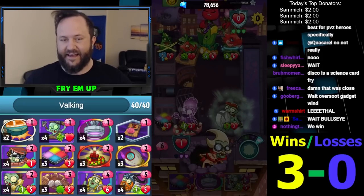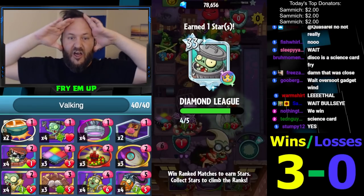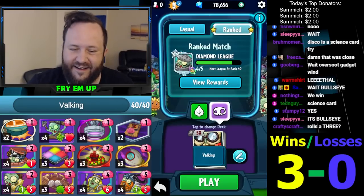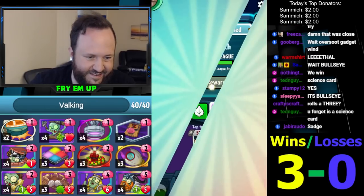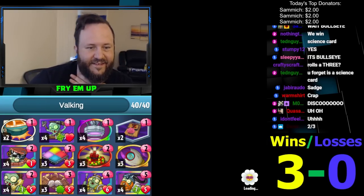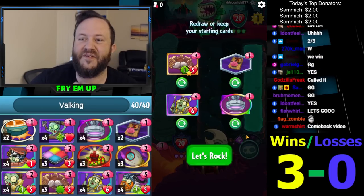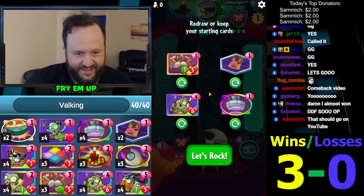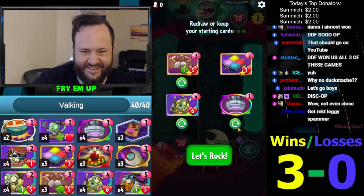There's no reason we should have won that game - that guy had so many ramp cards, we had no answers, and he had three Cob Cannons. Astro Cotto - oh my god, yes! Overshoot gadget would have happened if he didn't drag him - that would have been guaranteed. Let's see what else this deck can do.